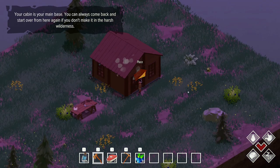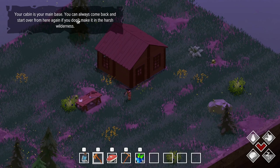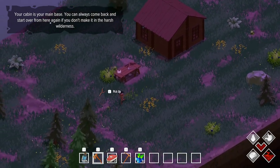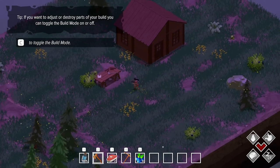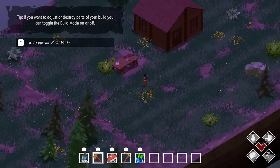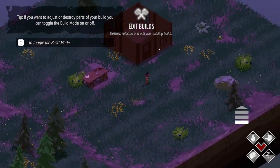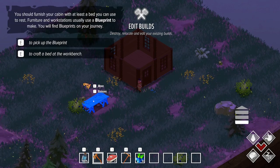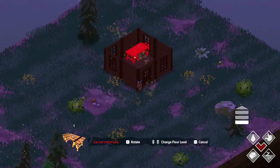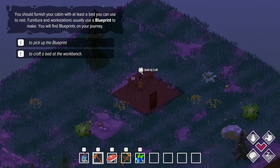We're going to do something very simple — but look at that, that's a pretty good start. Your cabin is your main base — you can always come back and start over from here if you don't make it in the harsh wilderness. If we die, we're going to lose everything but we still keep this tile. If you press C, you can toggle build mode, so I'm going to put the workbench inside.